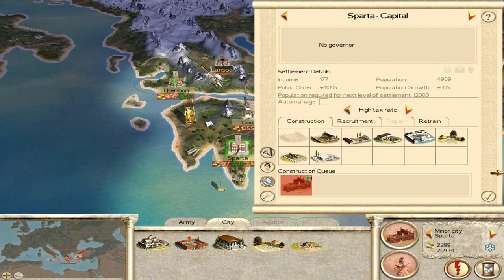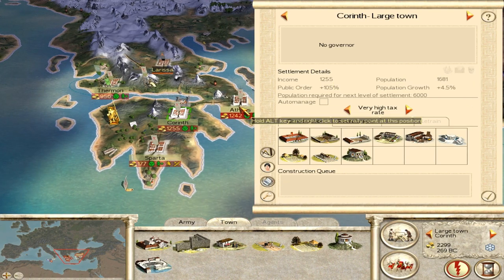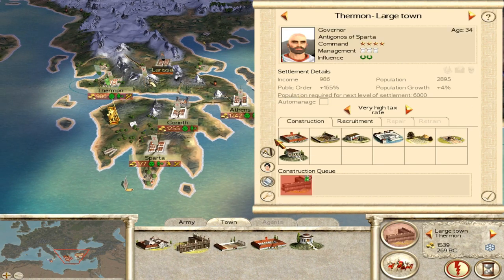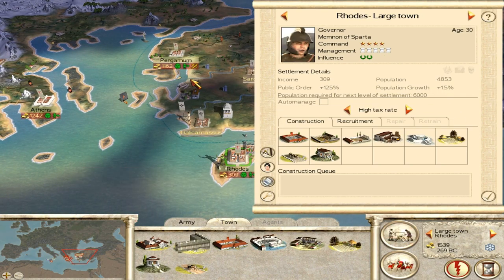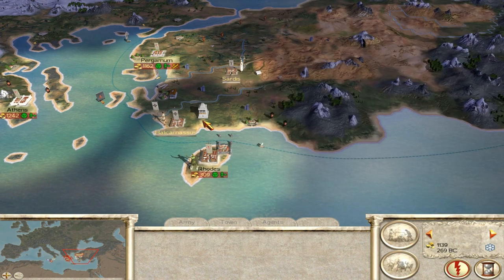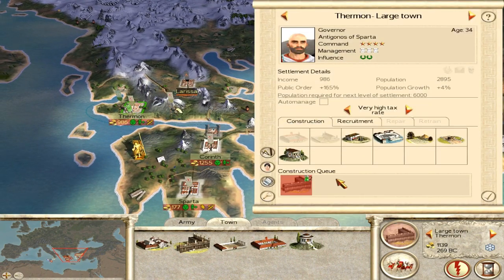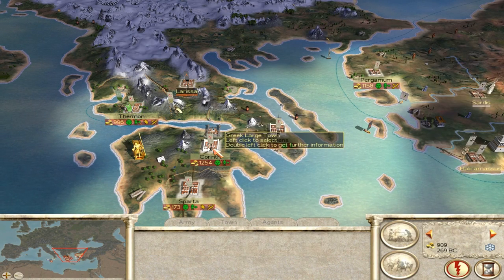Is this a town upgrade? I didn't have a wall in Sparta - what the heck. There's a wooden wall there most definitely. Let's build one there as well. I do want walls when I can. I guess I will recruit militia hoplites there.